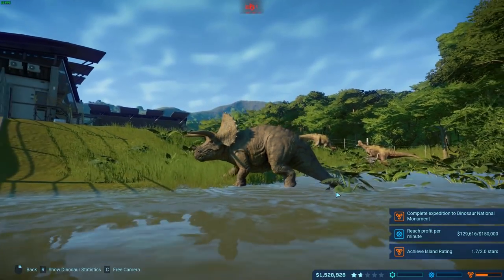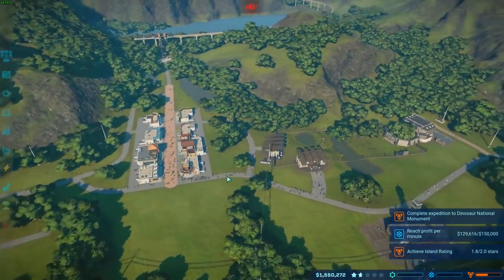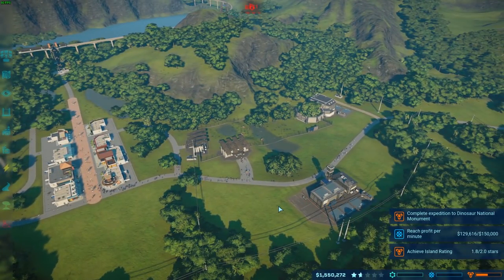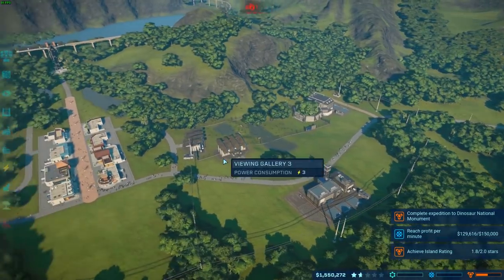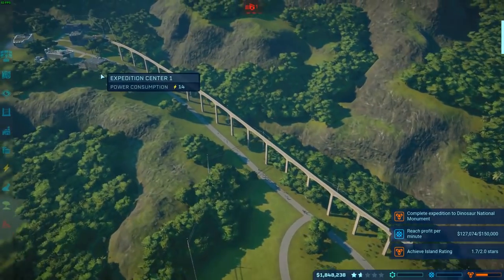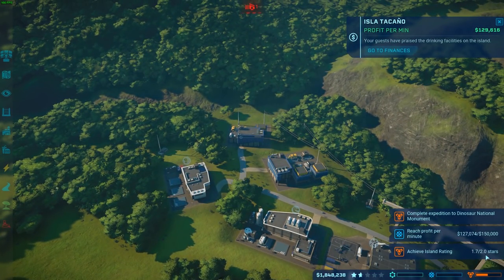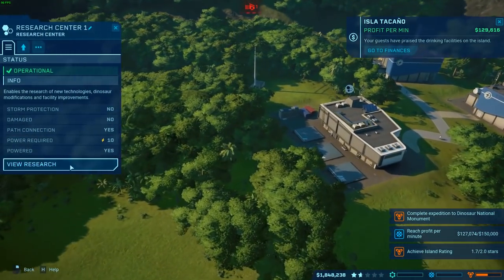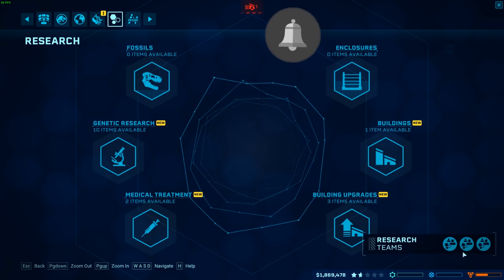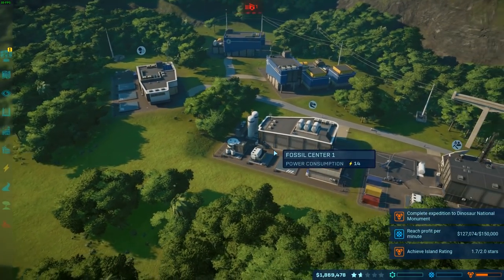Hey guys, welcome back to some brand new Jurassic World Evolution. We're continuing our adventures on the third park and going pretty good. We've done a little bit of work since the last episode — I went ahead and built a research center. We have a couple more of these, still haven't gotten two stars yet, which is kind of annoying. We actually upgraded our team so now we have more teams on the research, which is great, so we can research several things at a time.